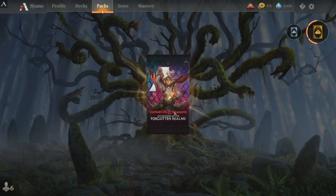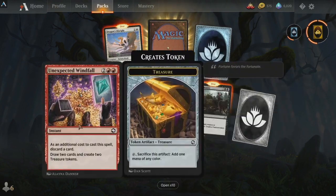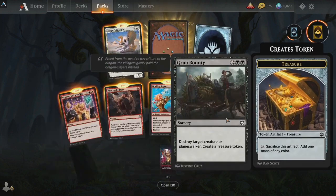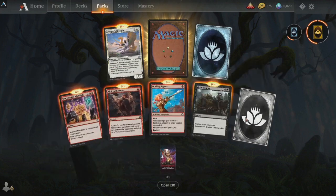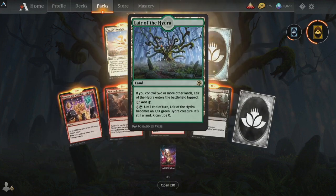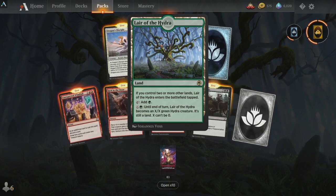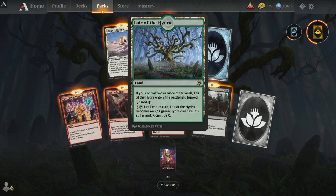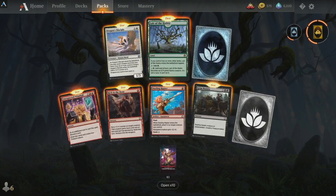Hey Stumpha, how are you doing? A little bit of an early pack opening today. Look at all this red — I think it's telling me you've got to run a Rakdos deck. Look at all this Rakdos, all this treasure Rakdos stuff. That might be a message. Hey Krile, can we get some love?